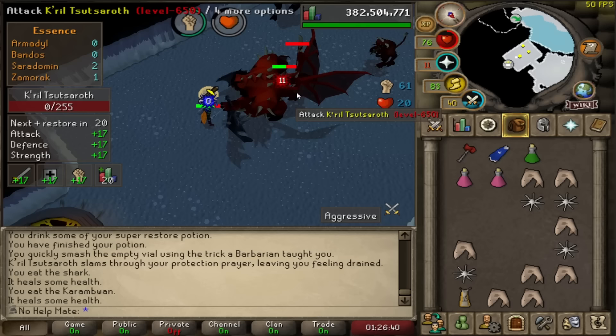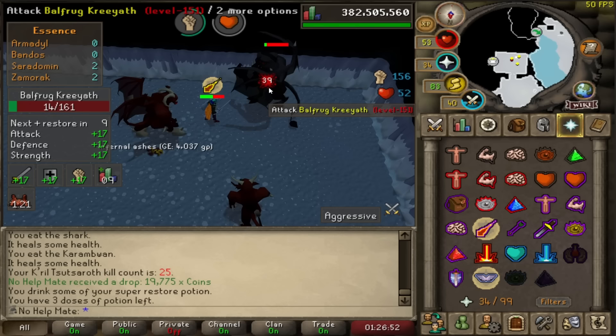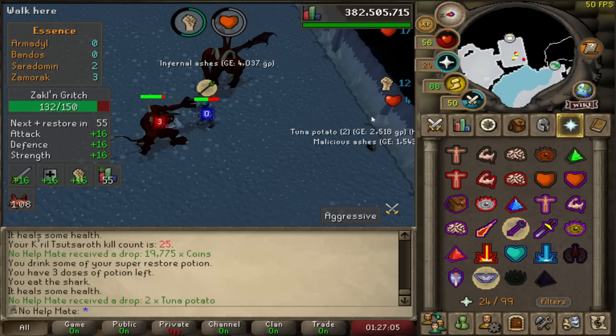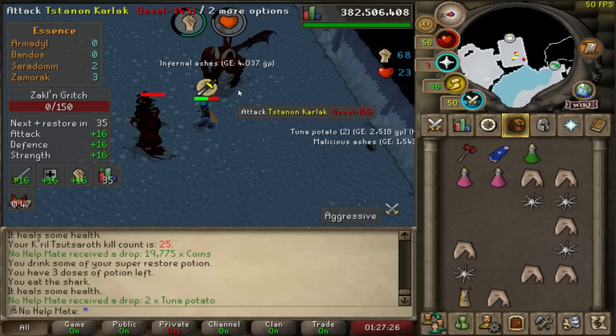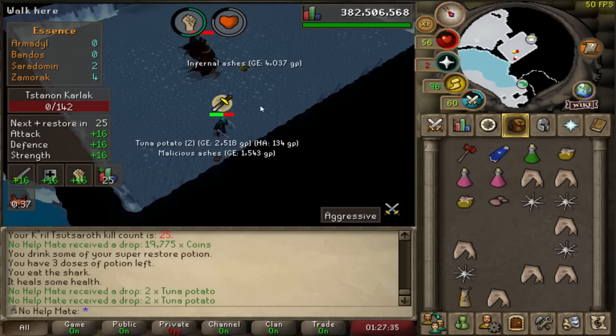Once you kill Zamorak, put protect from magic on and kill the black demon. The demons can do a lot of damage too, so keep an eye out — they're partly why this boss is so annoying. But the good thing is they can drop food. Put protect from range on and go to the range minion. As you can see they dropped two tuna potatoes, which can really help extend your trips. I once got a four kill trip just from back-to-back food drops. You could also use blood barrage in between to extend trips.